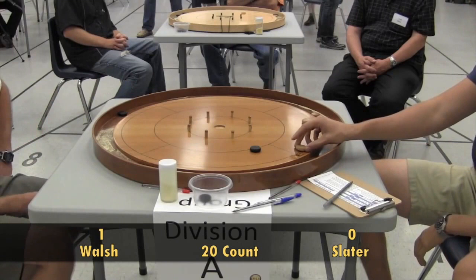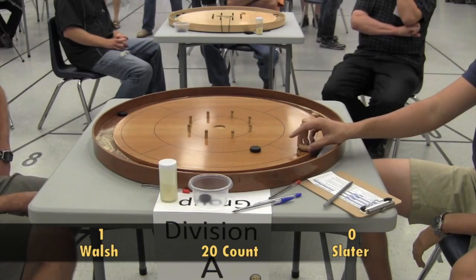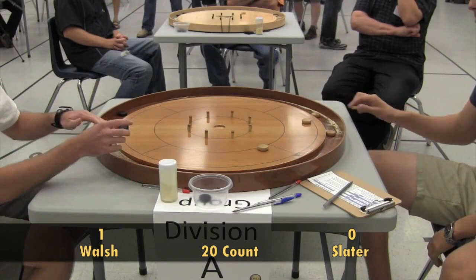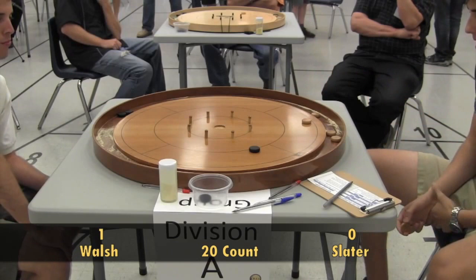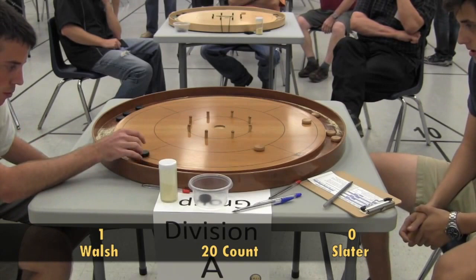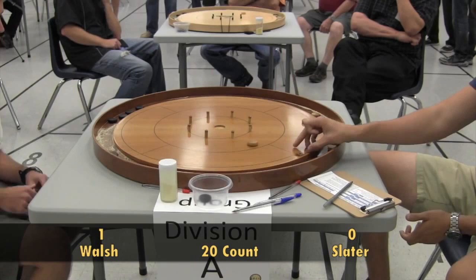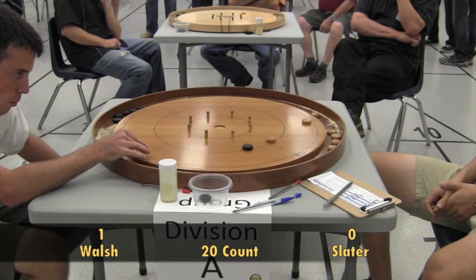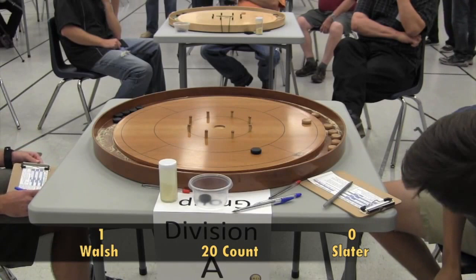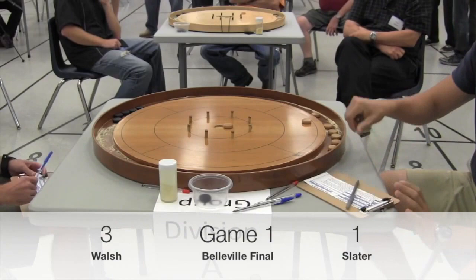That shot stays in the five, making for quite an interesting endgame as Justin considers his options. He chooses just to hit and stick — it looks like a game of cat and mouse as Justin looks for the perfect opportunity to strike. The back-and-forth continues with both players sticking defensively. Walsh rolls away well. Slater has a very difficult last shot — the 20 for the win, or the 15 for a tie. He sticks it in the 15, narrowly missing the 20. That is a tie in round two, making it three points to one in Walsh's favor.